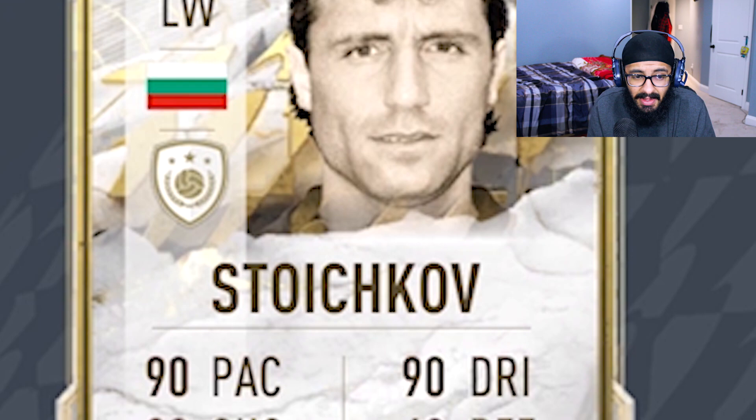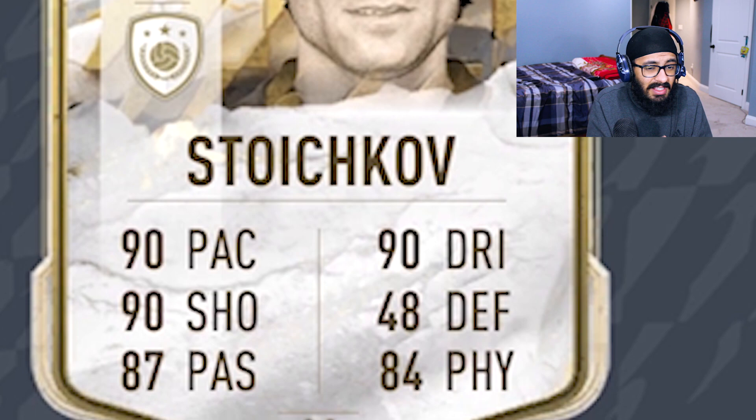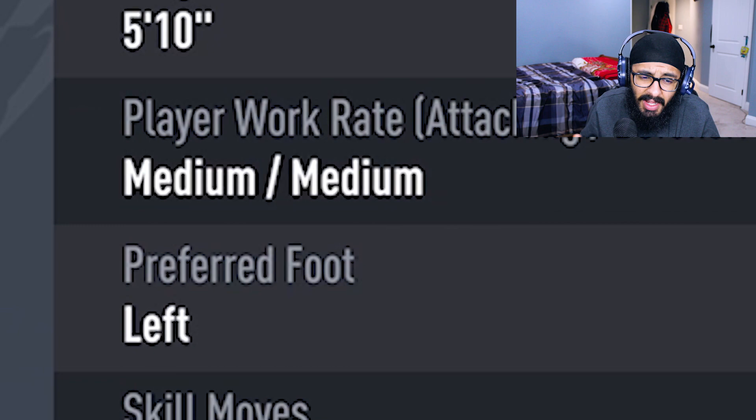90 pace, 90 dribbling, 90 shooting — triple stat 90 — 48 defending, 87 passing, 84 physical. He has 4-star skills, 3-star weak foot. He's left footed, medium/medium workrates, 5-foot 10.